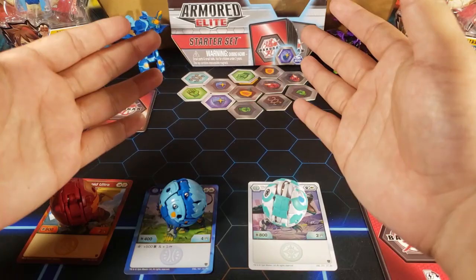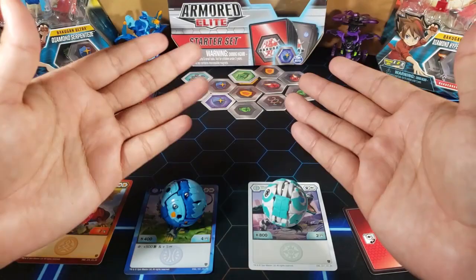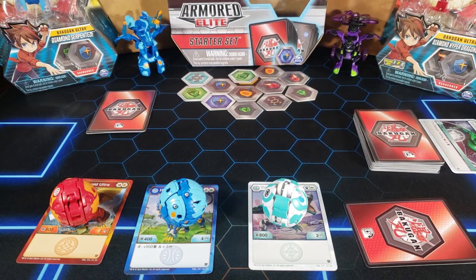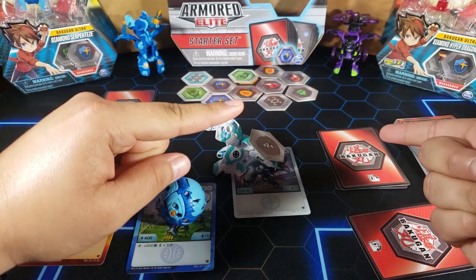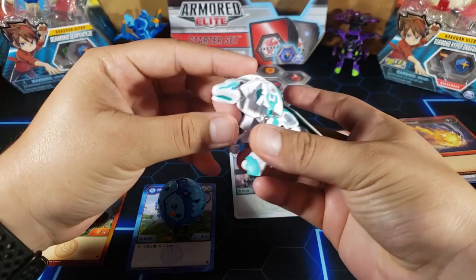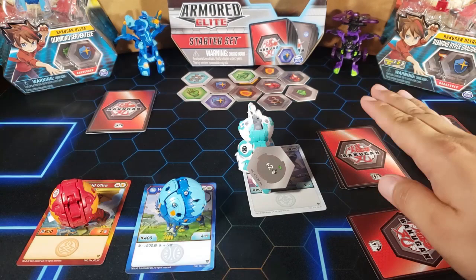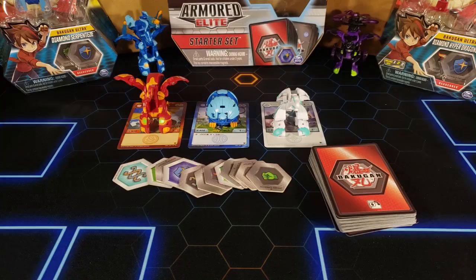Once all damage is dealt, you enter the end-of-turn phase. Here you can spend remaining energy to play heroes or evo your Bakugan. Once both players are done, recharge your energies so you can use them on the next turn, then draw a card and the next turn begins. To win the game, you must deal damage after your opponent's deck is empty. For example, if Trox deals four damage and your opponent has fewer than four cards left, any damage dealt after the last card means you win — they cannot take any more damage.